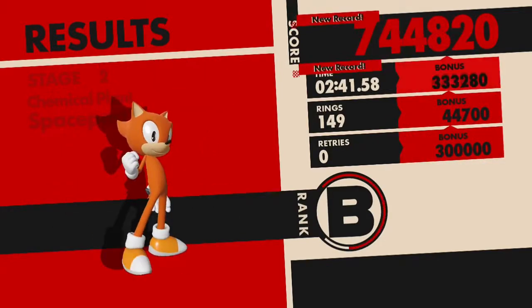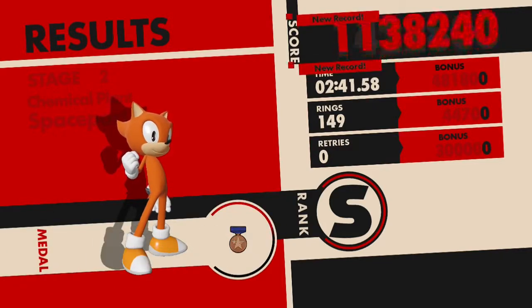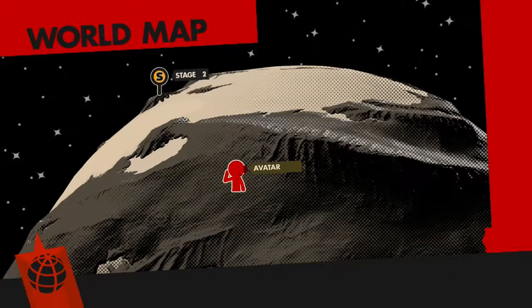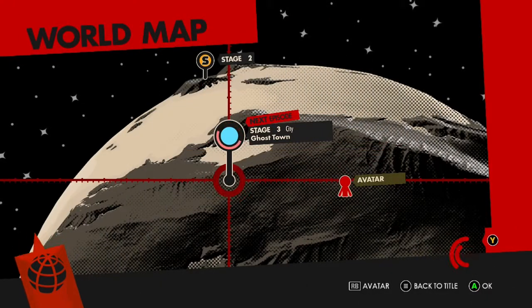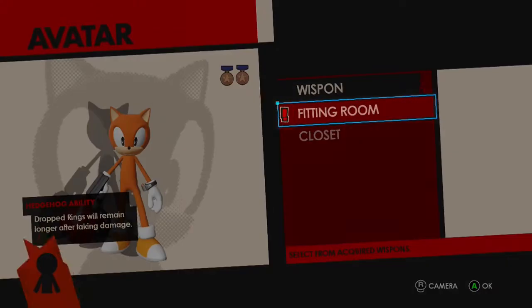I believe we got my rank on it. All right, and we do get two medals. Anyway, this unlocks the customize your avatar area. So in this specific area, I want to mention — I pre-ordered the game, so I did get the Sega pack, the Shadow pack, the Persona 5 pack, and some other costumes. Now, this is the custom avatar screen, as you pretty much all know.